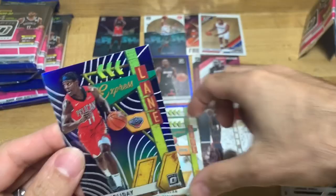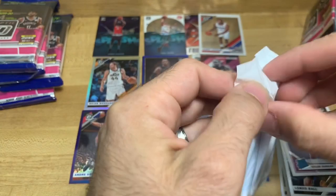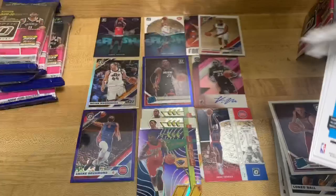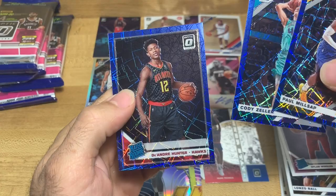This Express Lane is actually a different holographic than the other express lanes - this one's got a purple hollow background, so I wonder if that makes it any more valuable. And then here's the velocity parallels: Paul Millsap, Cody Zeller, and DeAndre Hunter.